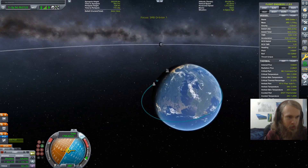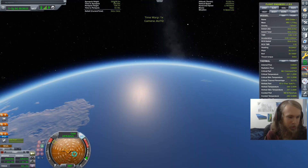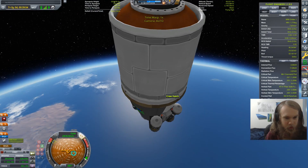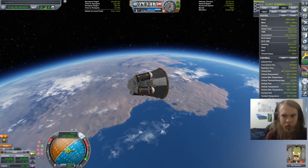That basically just made us exactly tangent to the surface, minus a little small amount. Now we do have a heat shield, so if Bill dies here it is a severe mess up on my part. Now we wait.